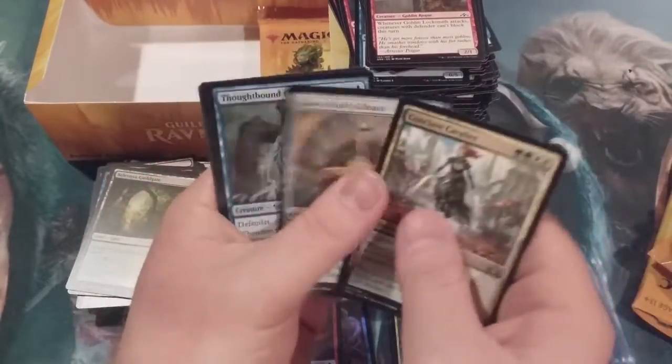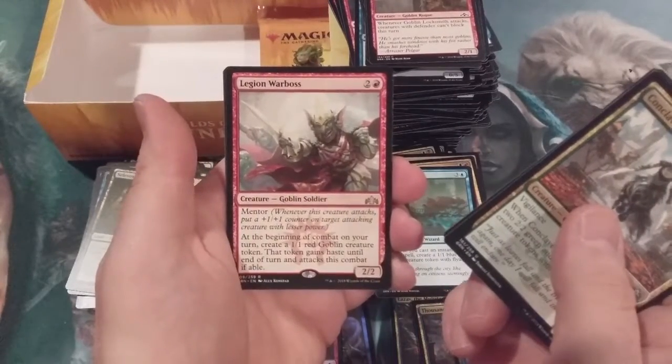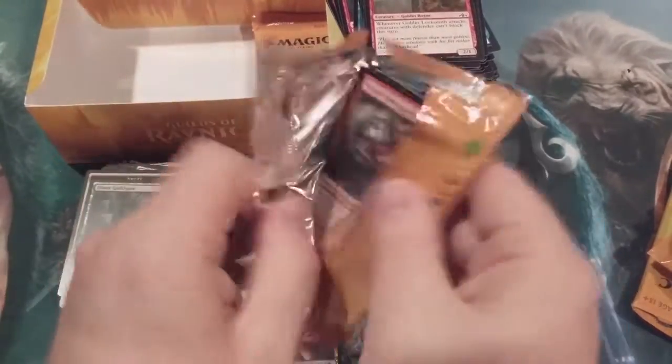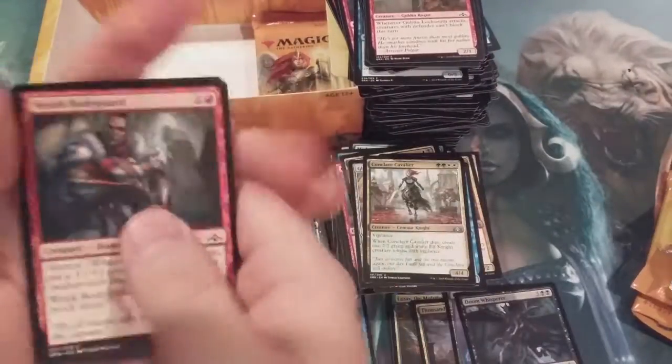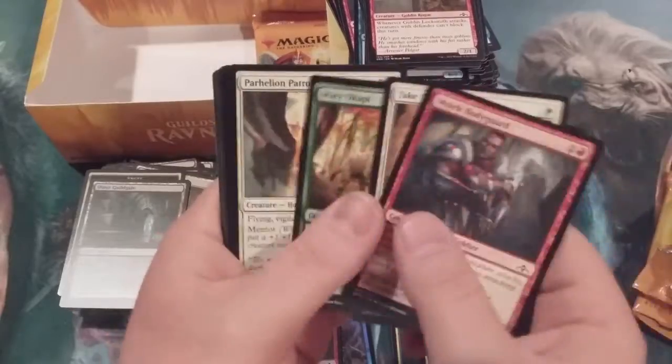Cavalier, Guildpact Phantasm, and a Legion Warboss. Folks, we have four packs left. We've opened 32 packs. We've gotten four mythics but we've gotten zero shock lands. You have got to be kidding me.